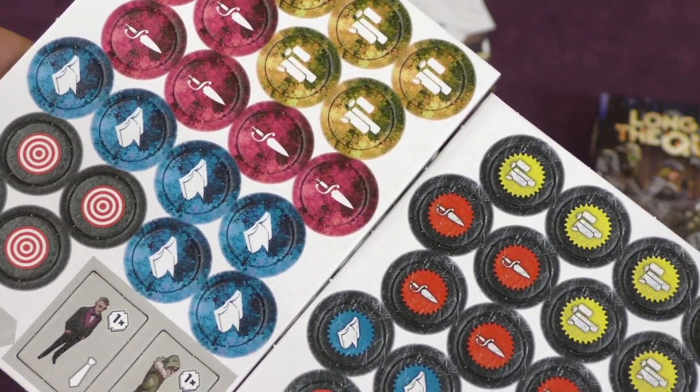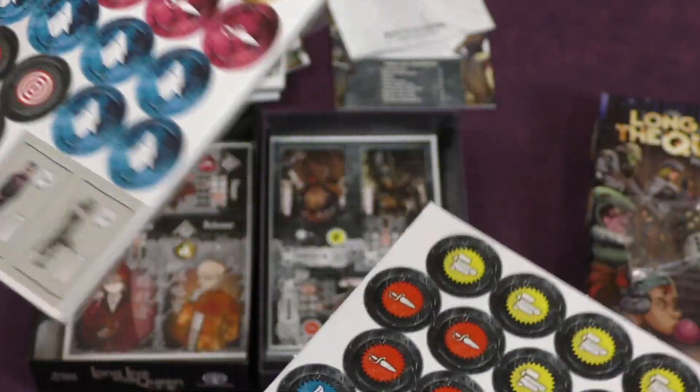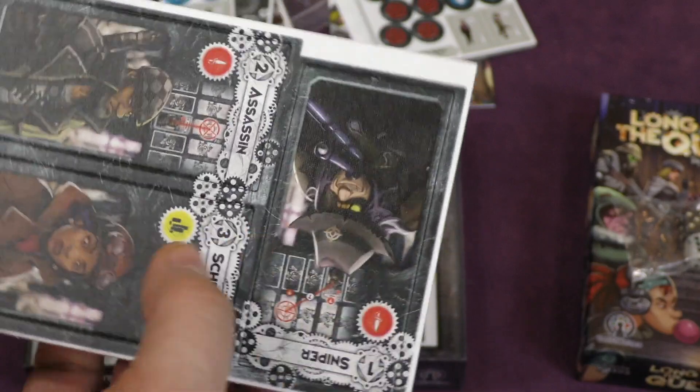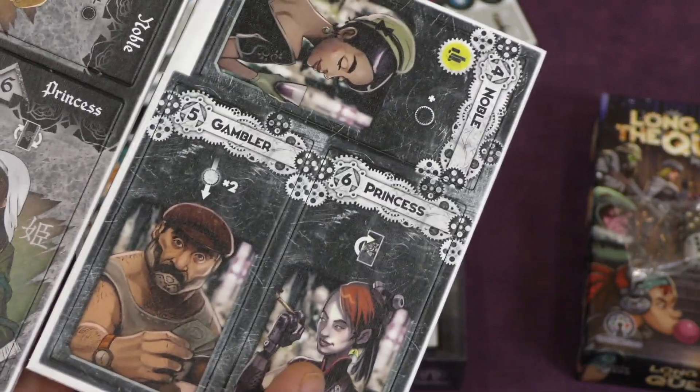I think I like these tokens better — the anime ones. Let's see who else is in here. Snipers, Assassin, and Schemer. Same group of people here. The gambler, the princess, and the noble.